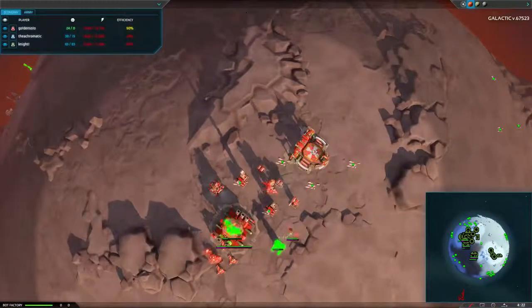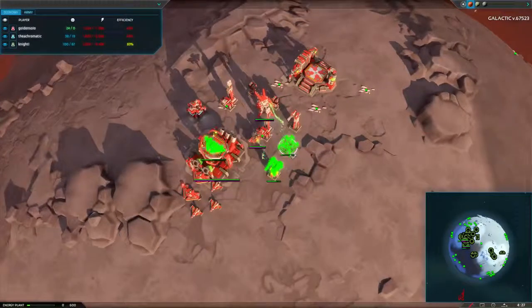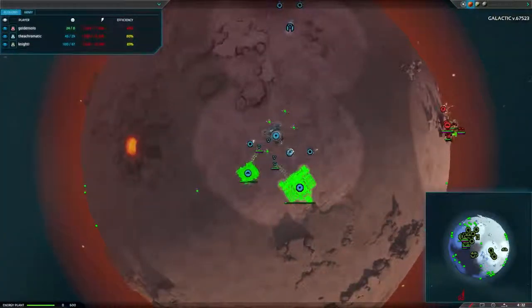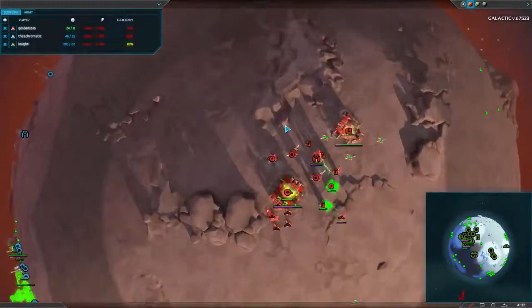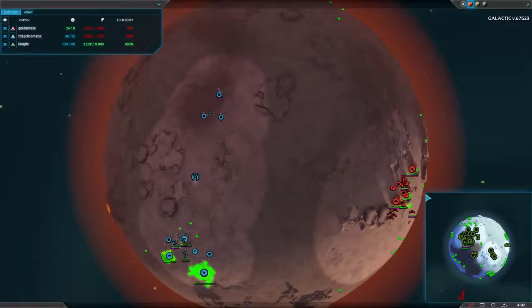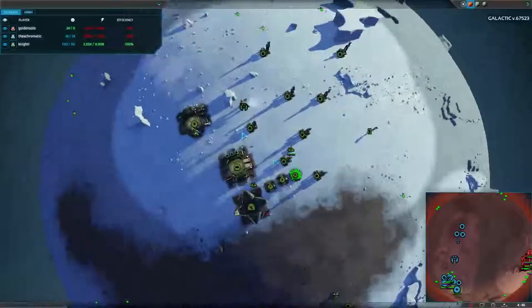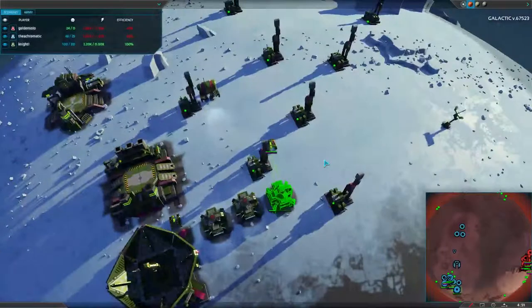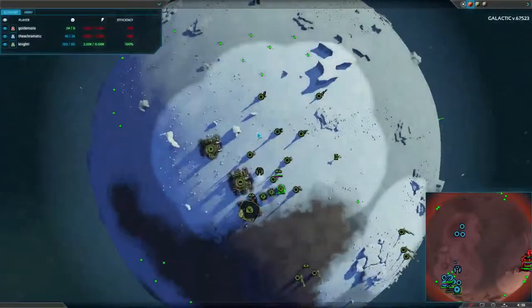We have a bot factory now going down for Golden. Golden's economy is slightly better energy-wise than Acro's, but Acro does have a lot more metal — he's got three extra extractors. We do have a vehicle factory, orbital radar, and bot factory for Knight. Knight is also building some extra power — he's the only one who has a stable economy at the moment.